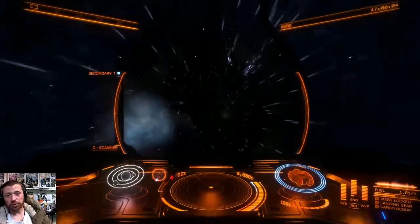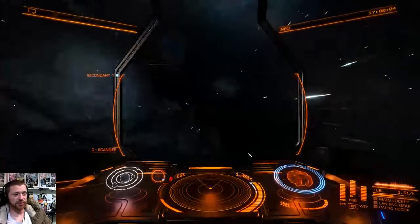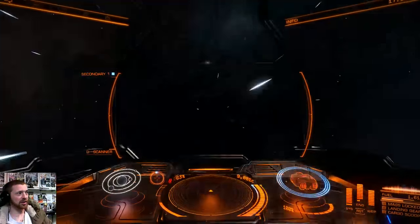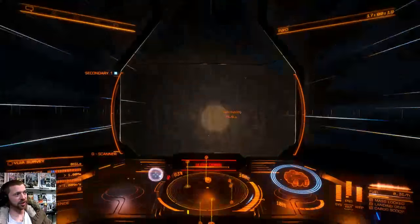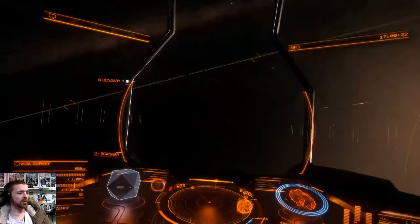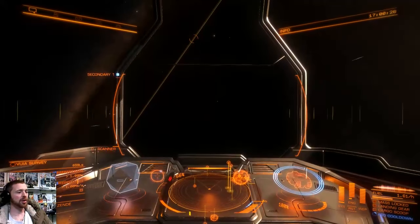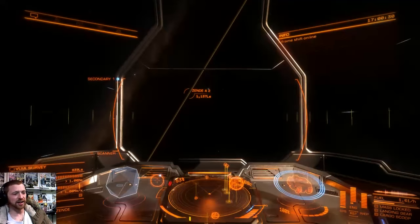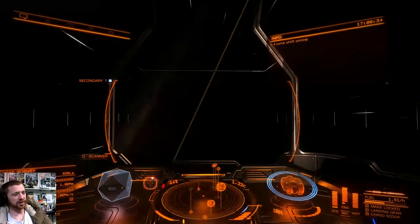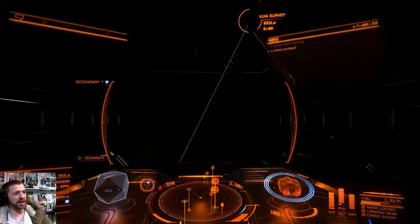I've just done Cubio to Zendi in about 10 minutes - it didn't even feel that far. It's just gone 5 o'clock. Let's get to this station and I can show you what's what. This system works anywhere in the whole galaxy, so if you're not getting missions you can just go to the next one. You'll never run out of things to do.